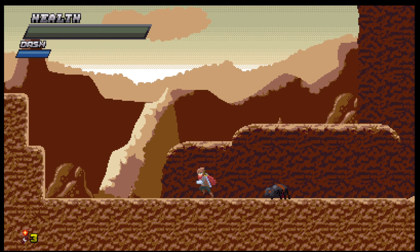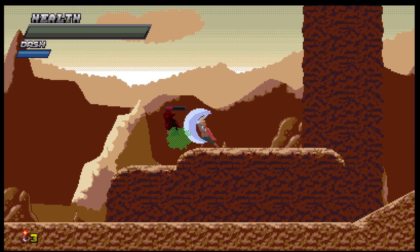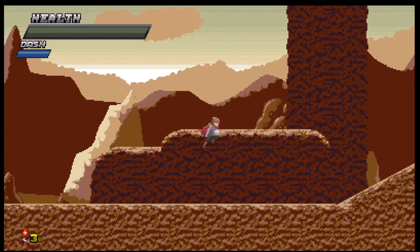Here's your first encounter with an enemy. There are like two ways to dispatch him — you can throw a dynamite, or you can attack him with your sword, your melee attack, and kill him that way.